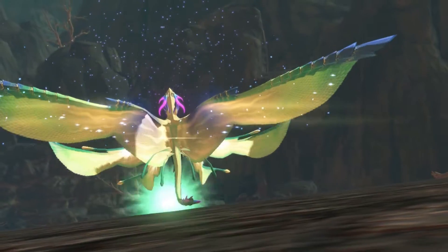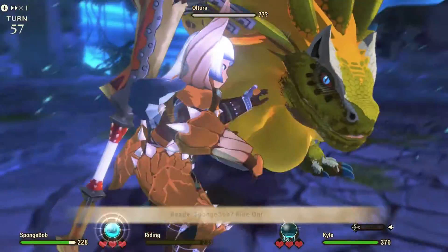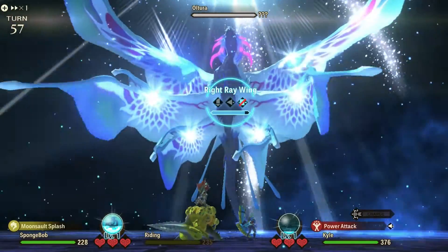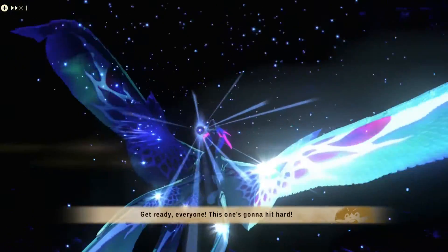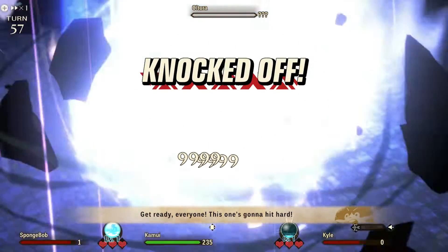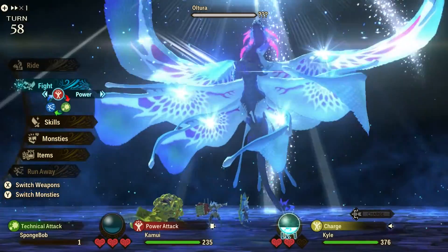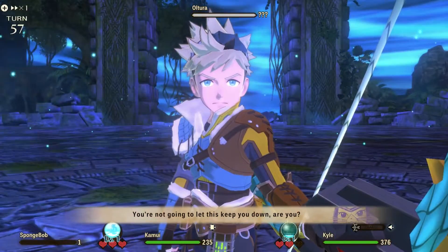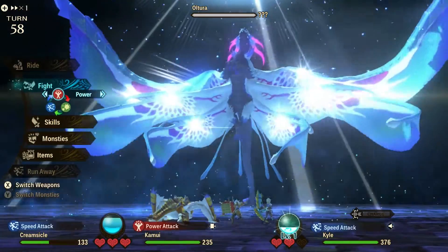If you're not able to take it down in five turns, here are some measures for the sixth turn. Number one: ride your monstie. If your kinship gauge fills up at the end of turn five, you'll have a full gauge at the beginning of turn six, allowing you to ride your monster. Even if you don't get your super off, riding your monster prevents you from getting a one-hit KO. After luminosity triggers, you and your monstie will be separated but both alive — your monster will have just one HP and your rider will be full or close to full. As for Kyle, he's gonna faint. Just make sure he has two hearts before the move so he'll have one heart left when he's hit.